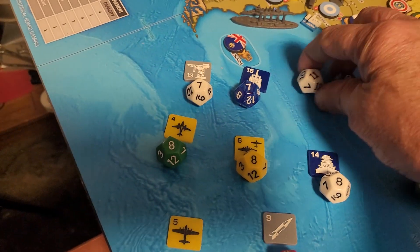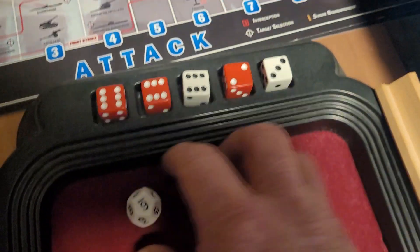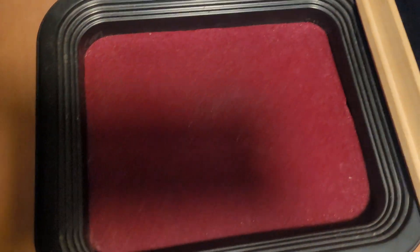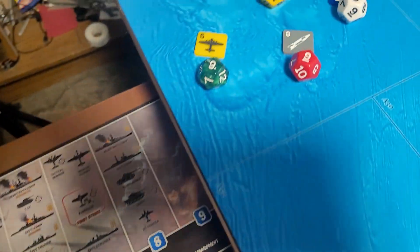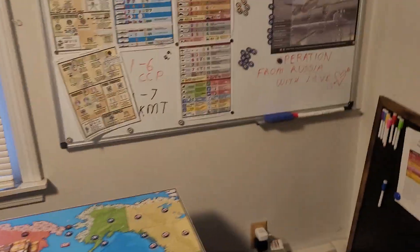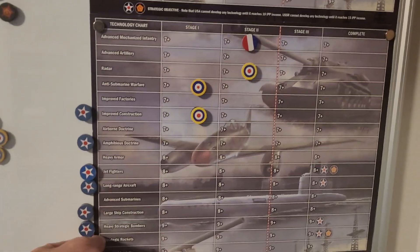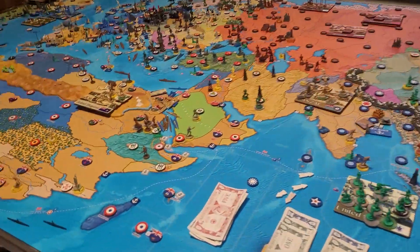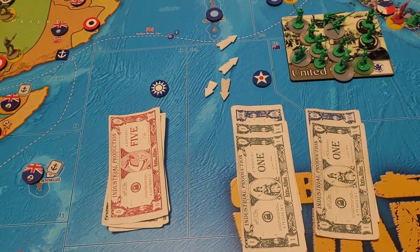First off, we're going to roll the sevens — a six and a five. Great start. Then the eights — all these dice are getting terrible results. We got one though: rockets! Great tech. So we're at stage one for strategic rockets. That was awful overall. USA will collect their $11, giving them $23 for next turn.